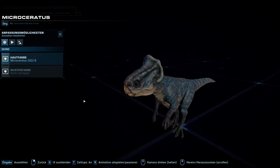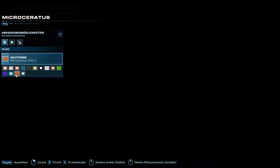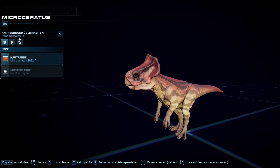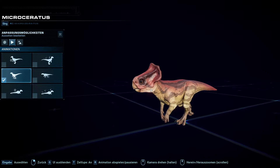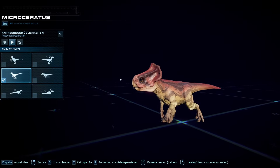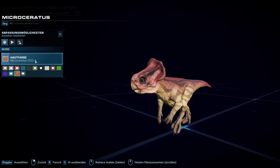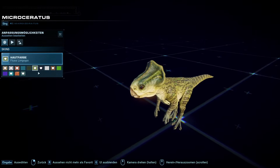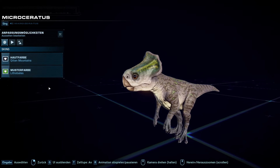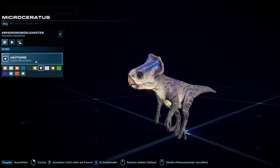It basically just is the design from the movie. We also have the movie skins right here — we have the one from Dominion from the Jurassic World timeline and then we have the one from the Jurassic Park flashback, if I remember correctly. It's a really cute little species, sort of similar to the Homocephalae in being just a tiny herbivore walking on two hind legs. I think it's really cute and it's going to be unique in your parks. We haven't really gotten a tiny Ceratopsian before at all, and the skins for it are really nice.